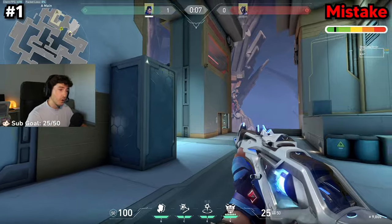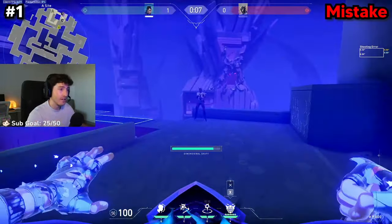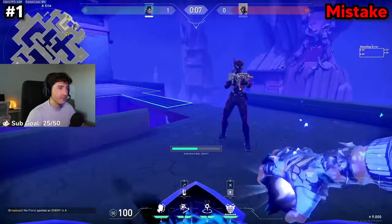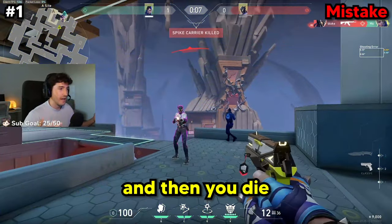The first big mistake a lot of Yoru players are making that's preventing them from winning games is kill ulting. I get this comment a ton. A lot of you don't kill ult properly because you're not using your flash correctly. You see an enemy you want to kill, you run in front of them, you throw your flash down, you just drop your clone like this, and then you die.